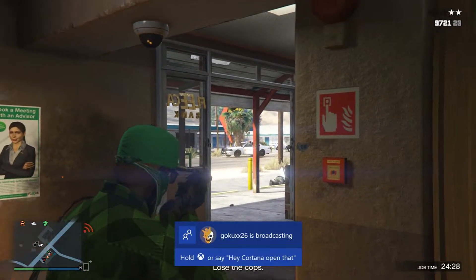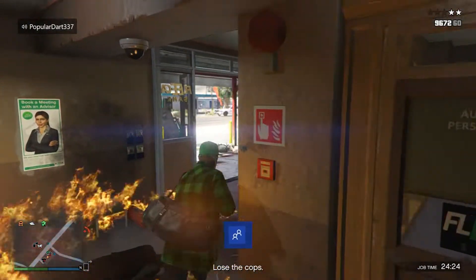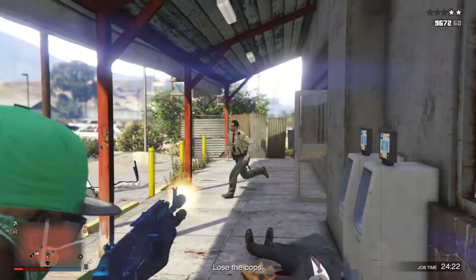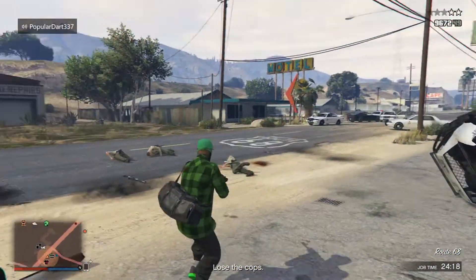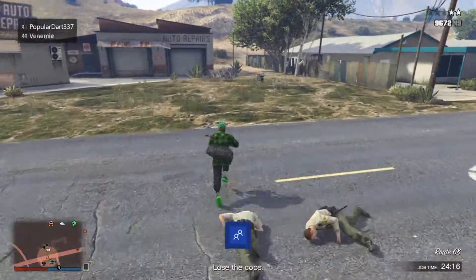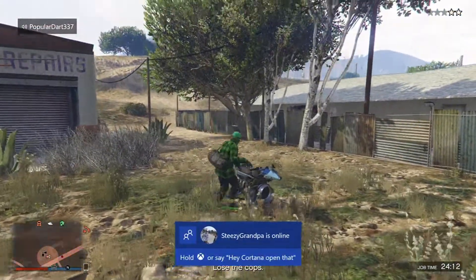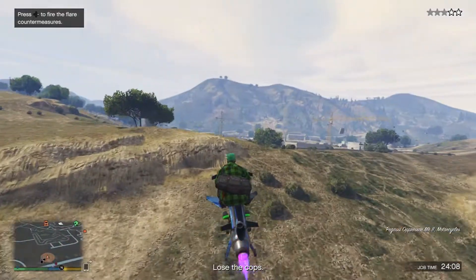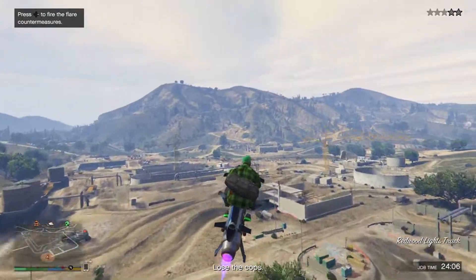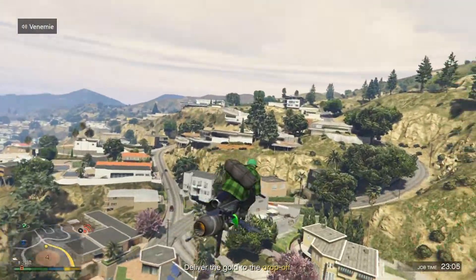If you have an Oppressor nearby, just hop on your Oppressor and fly out of here as soon as possible. If you die, all you have to do is pick up the bag of gold again — you're not going to fail this at all. Honestly, I guarantee probably 99% of you will nail this first try.